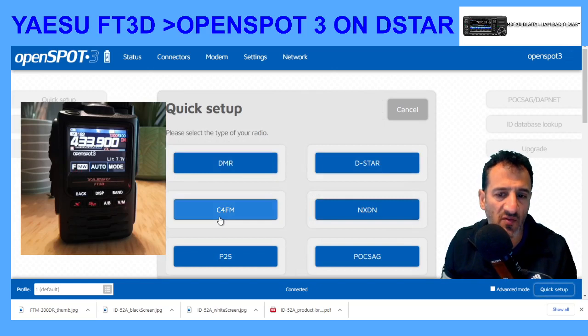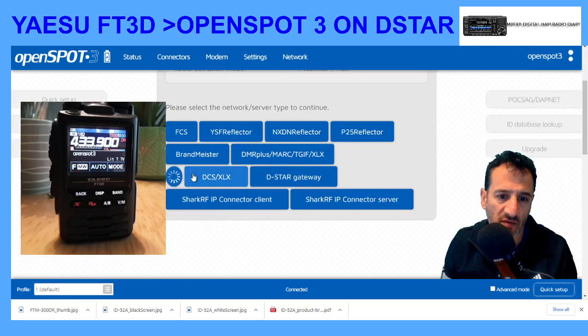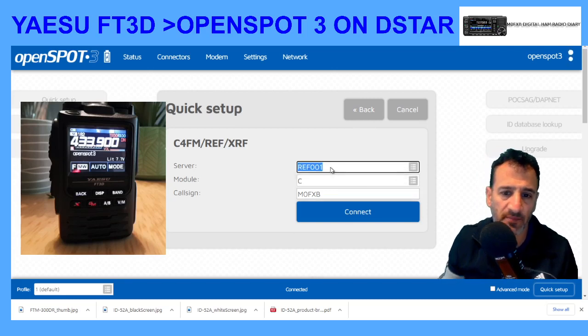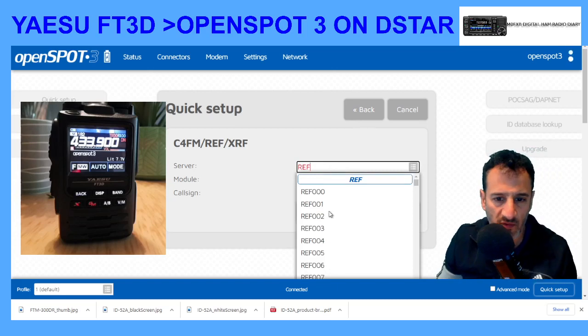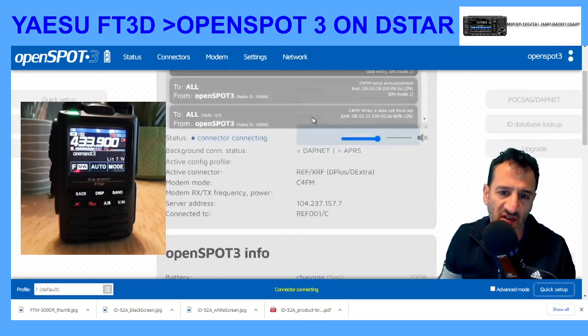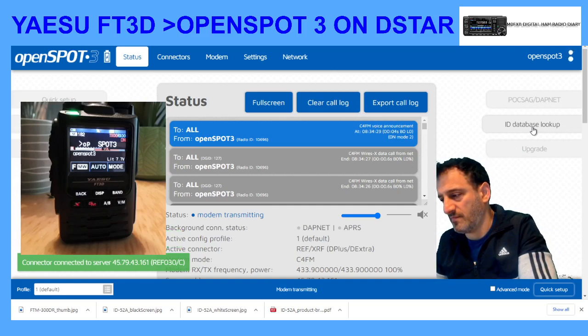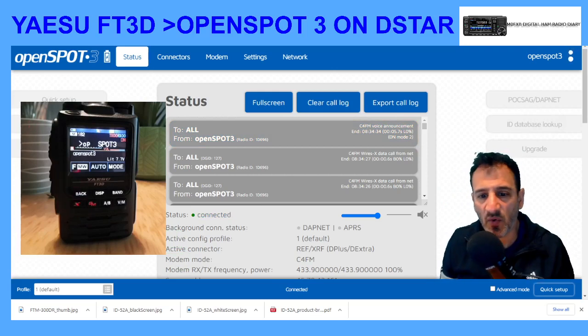Let's try a different one. Quick Setup, C4FM radio, reflector — and this time we'll choose Reflector 30. Scroll down to number 30, hit Connect — it's 30C, similar to 1C. And again, we are connected, though no one's talking at the moment.